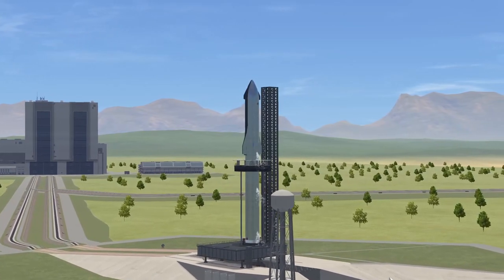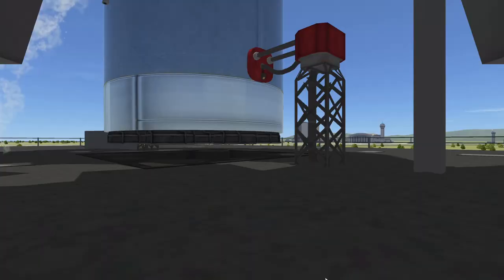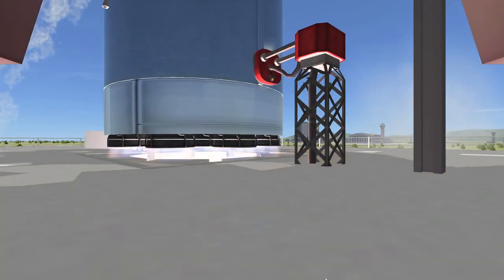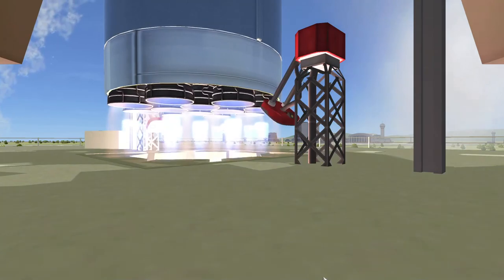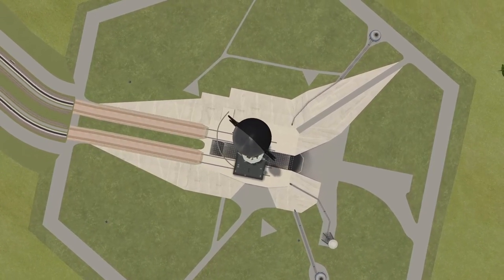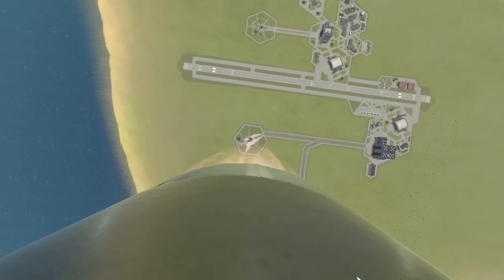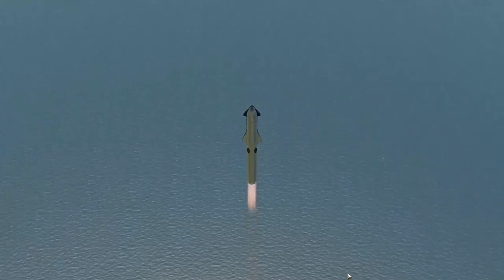For our first launch, we will send the tanker Starship into orbit. This Starship will remain in orbit to refuel the Space Shuttle in the next launch. Yeah, I know we're doing things differently this time — deal with it. After igniting the engines and releasing the launch clamps, the rocket begins to lift itself off the ground.